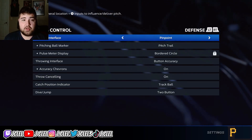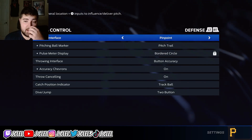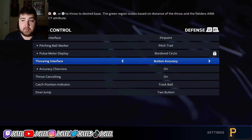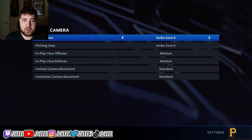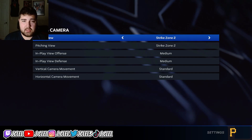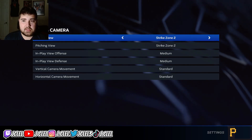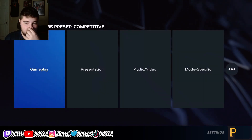For defense, make sure your pitching is on pinpoint. Even if it's kind of hard to do, it's going to help you in the long run to throw better pitches. Make sure your throwing interface is on button accuracy because that's the better one. For your camera, I use strike zone 2 — that's also preference. Just make sure you do something where you can see mostly the strike zone and not the batter, because you want to be able to see the ball to hit the ball.